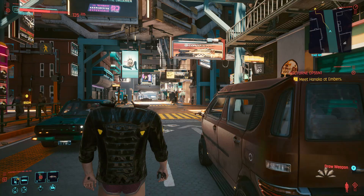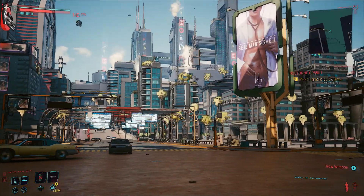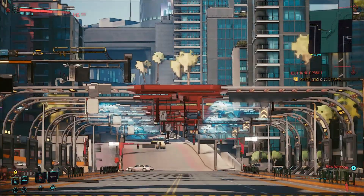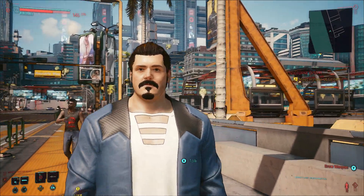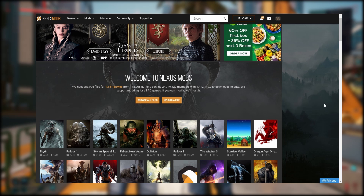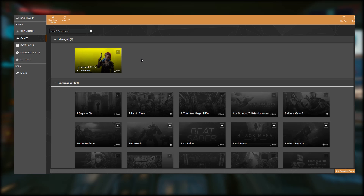There are even mods that transform the graphics into something that looks straight out of Borderlands, and as a plus, there are no annoying robots you want to slap. I put links to all these mods in the description. They're all available on the website Nexus Mods. To make things slightly easier, I recommend downloading the Nexus Mod Manager Vortex, which is free.